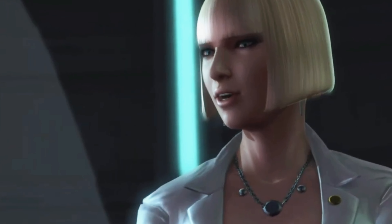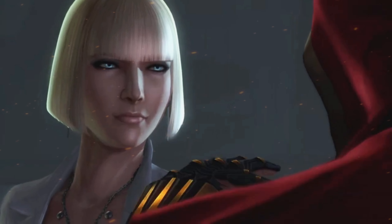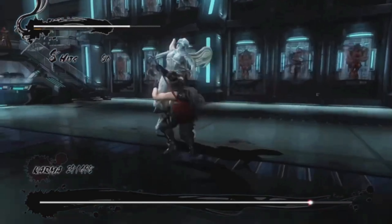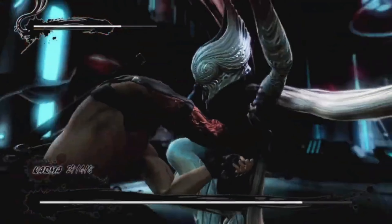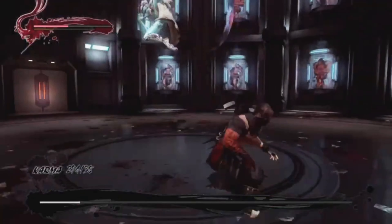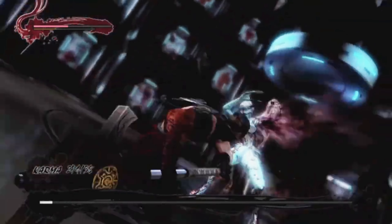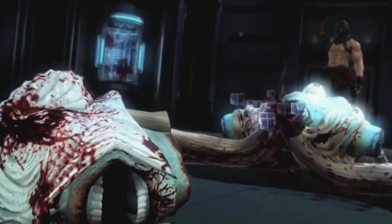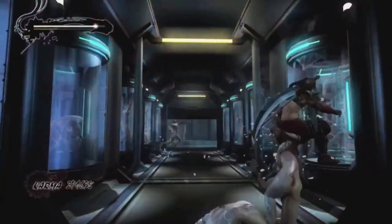We meet this girl again and she says she took DNA from Ryu. Ragant threw her into a god-like thing using Ryu's DNA, so she turned into a monster. We have to fight her. When the red gas comes up you dodge and press triangle to cut off her arms. She was pretty easy.